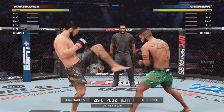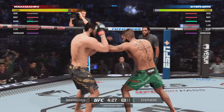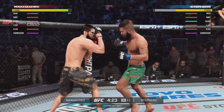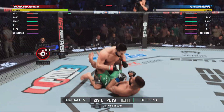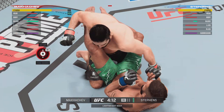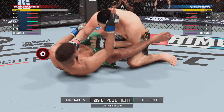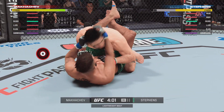A true five-tool player who many believe — oh! He's hurt bad. We're getting a finish here. Oh my goodness! That is hurtful. He's brutalizing him with the ground and pound. This fight is close to being done. Stevens gets up, he is back on the feet. Looked like he was in a submissive state on the ground, but he worked hard there to get back to the feet.